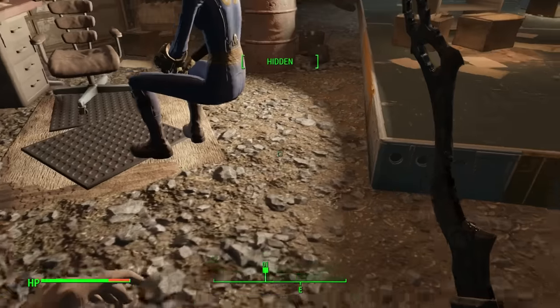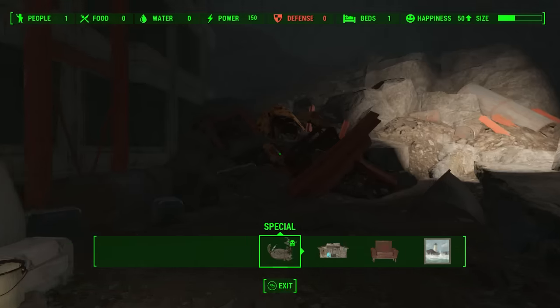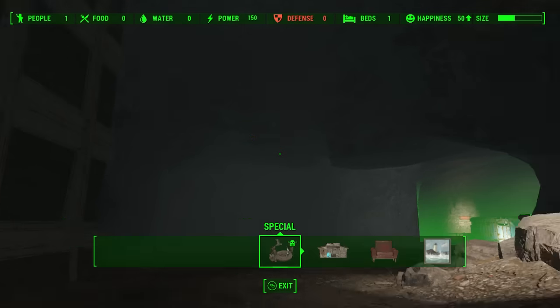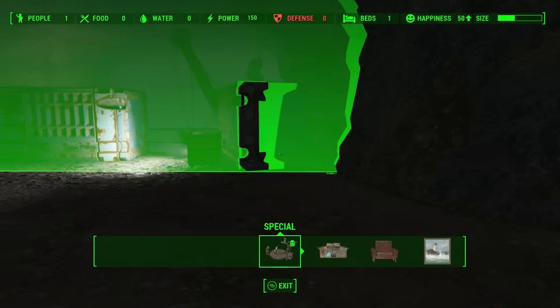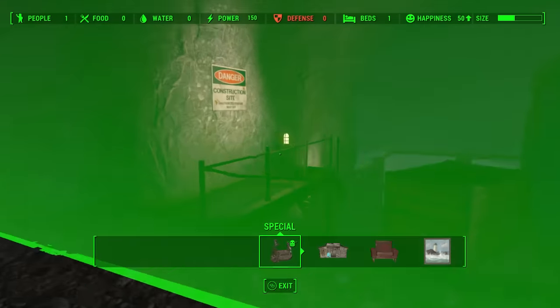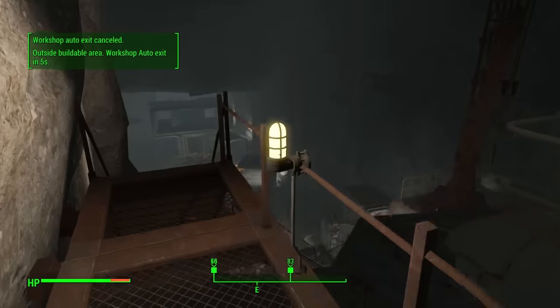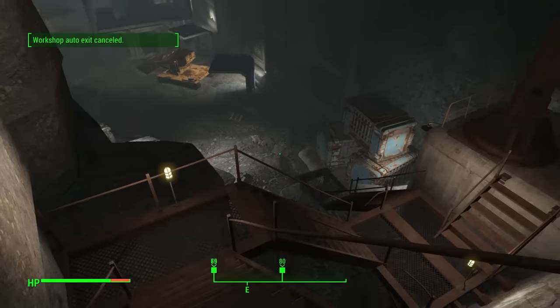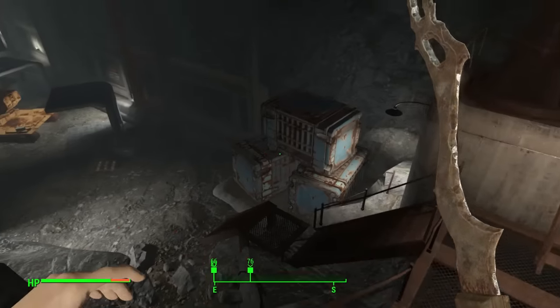I'd just like to quickly point out that the Overseer here is sitting on nothing. In certain areas of this room, you'll be able to find rock slides that you can make magically disappear by pressing X — or if you're on another console or PC, you'll press different buttons. You take these away and you can just head down to the other areas.